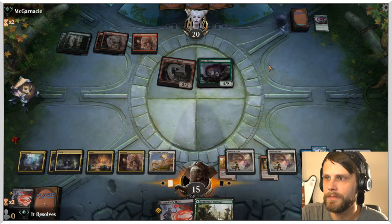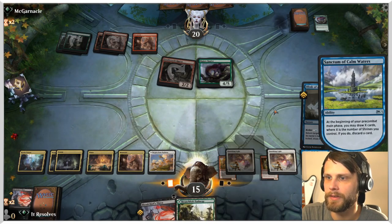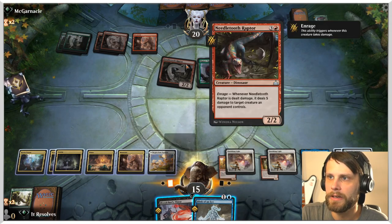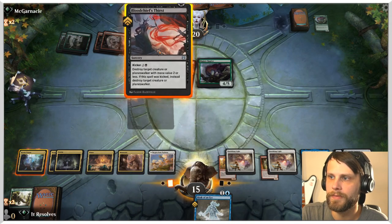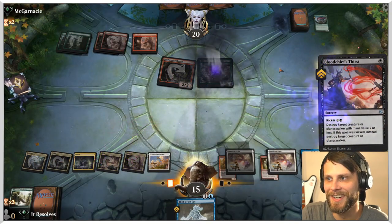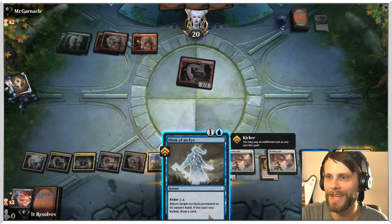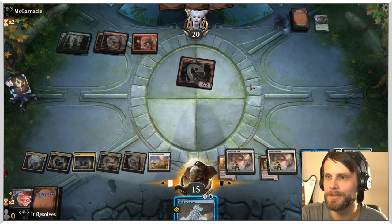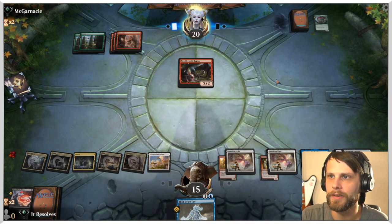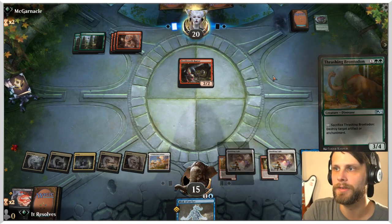I'll happily do this. Give me a shrine — a blink — I'll take a blink, that's fine. I think the play is just going to be to kill the Ripjaw Raptor, and we can actually draw a card here. So what we're going to do is kicker this and most likely just bounce the Raptor. I kind of just want them to sacrifice it — actually no, I don't, cause I get to draw a card off this.